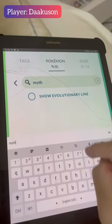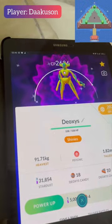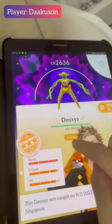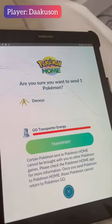There's only been two legitimate ways to obtain shiny Deoxys: one is from Bird Island from Pokémon Colosseum back in 2005. We'll open Pokémon Home so now we're just gonna transfer it to our Pokémon game.